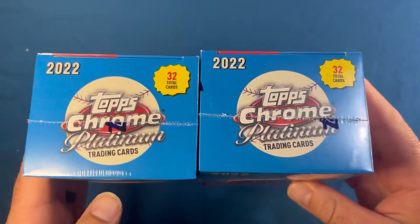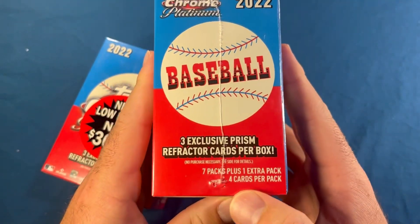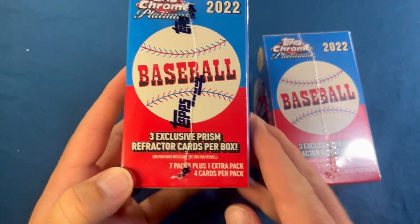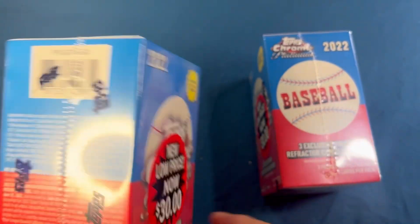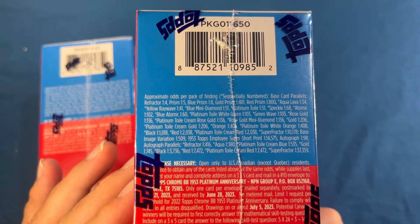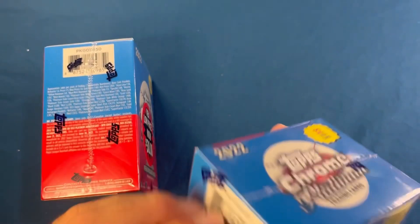These are a fun rip. You get 32 total cards — seven packs plus one extra pack, eight packs total, four cards per pack, and three exclusive prism refractor cards per box. There's a shot showing the odds of things you can find — go ahead and screenshot or pause it to take a closer look.